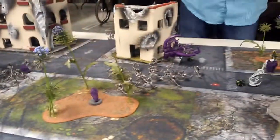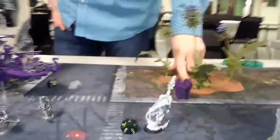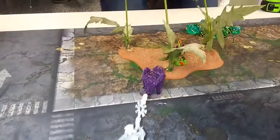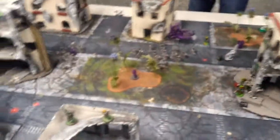Psychic phase: nothing. Shooting phase — John killed the last Exarch lady over here, the Command Barge shot into those and killed one, they shot over there but made all their saves. Assault phase: there was a failed charge against the Katanas. One wound was caused on the Night Spinner and the Night Spinner got one hit, one wound, but the save was made — very spooky. Then I flew away.